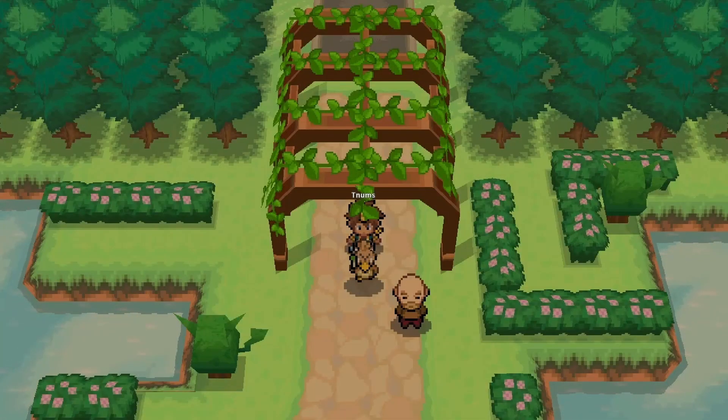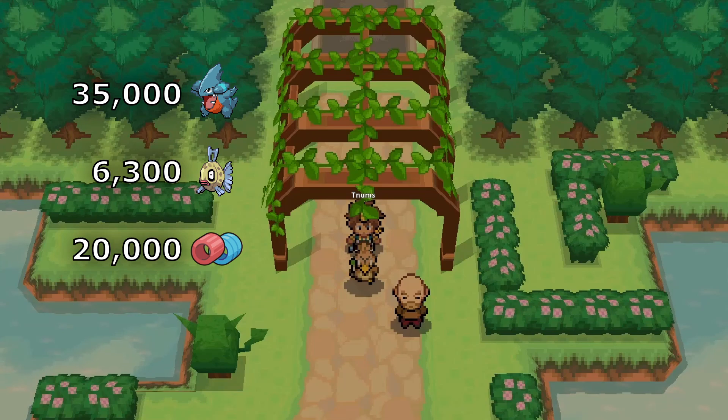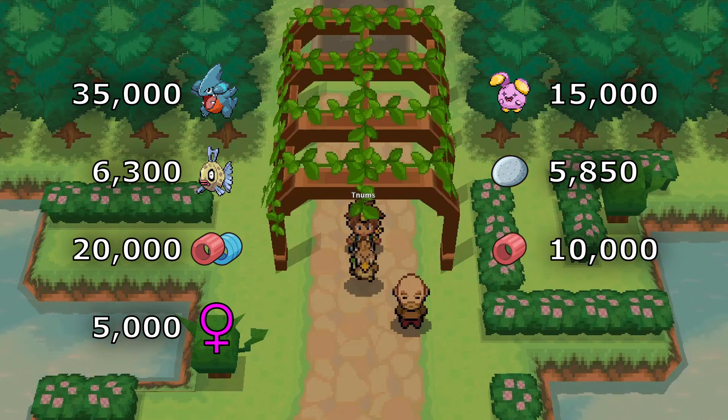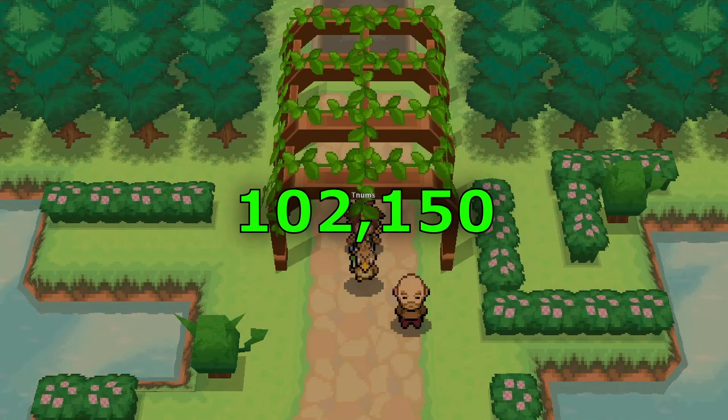Adding up the cost of everything: there was a 35k Gible, a 6.3k Feebas, 20k on the bracers to put those together, 5k to keep the gender, then a 15k Whismur, a 5,850 Pokéen Everstone, 10k on another bracer, and then 5k to make it male to finish the breed — giving us a grand total of 102,150 Pokéen spent on this.